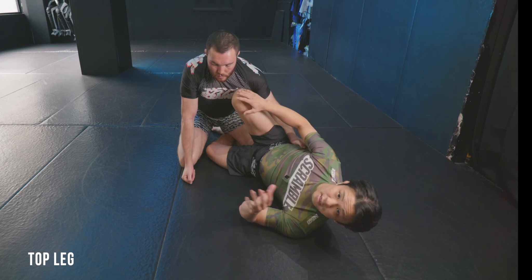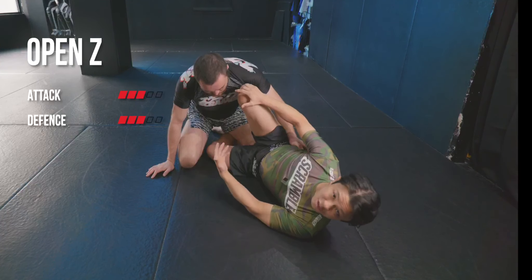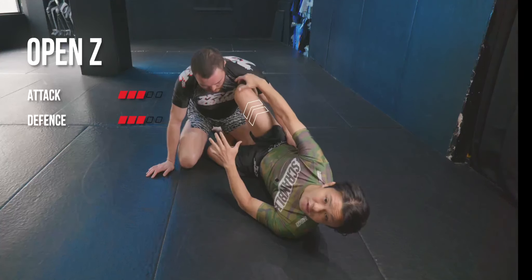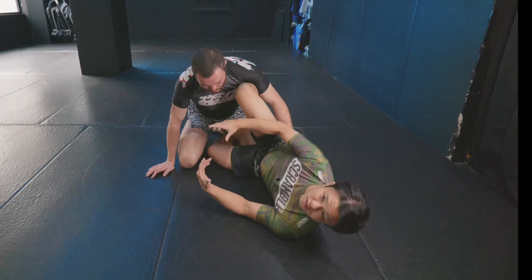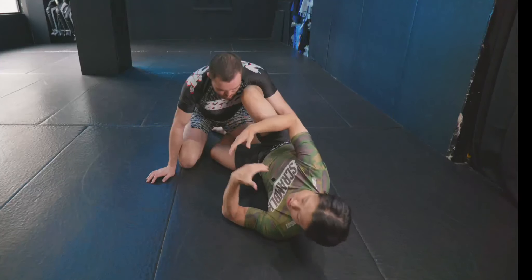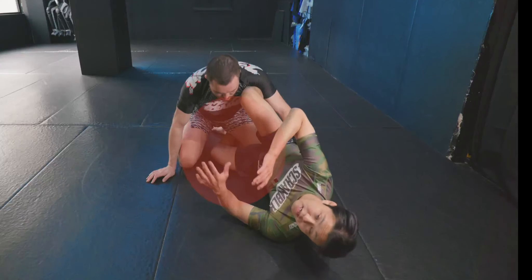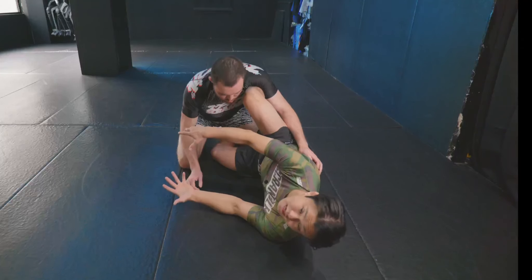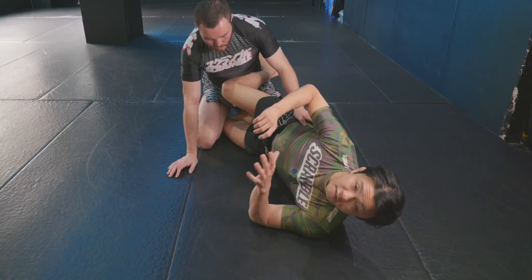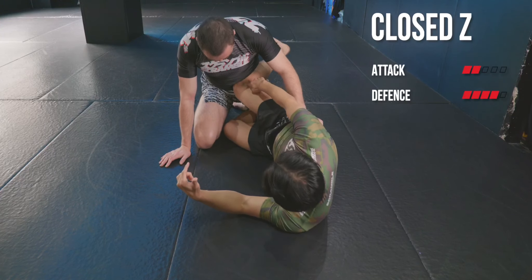For the top leg there are several ways. The really classic way he likes to play — it used to be called knee shield but he uses it as a Z-guard — is using the shin against the upper body. It's a really balanced position for creating space easily, especially against pressure passes. He uses it to create space, and later he can switch to other positions like armbar attacks or leg attacks. So using the shin against the upper body is the first option. The next one is lower — using the kneecap against the hip bone.